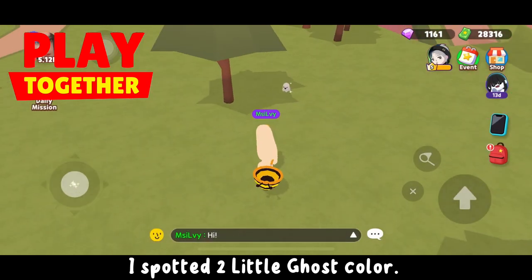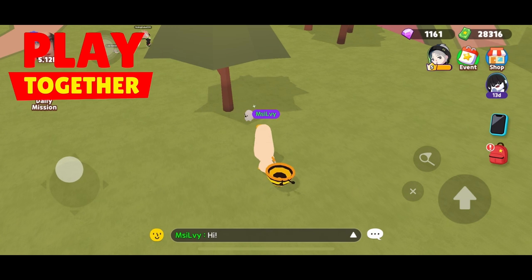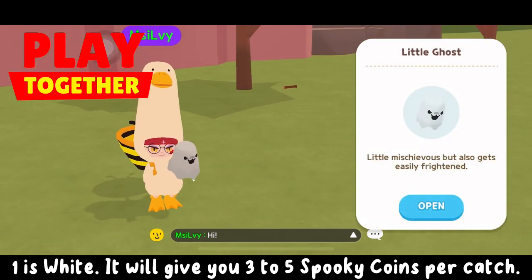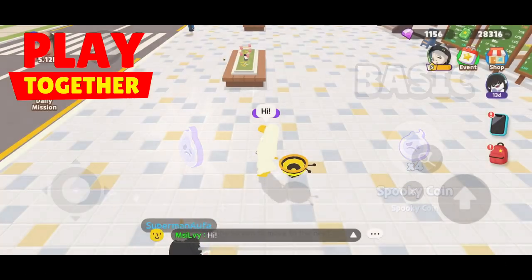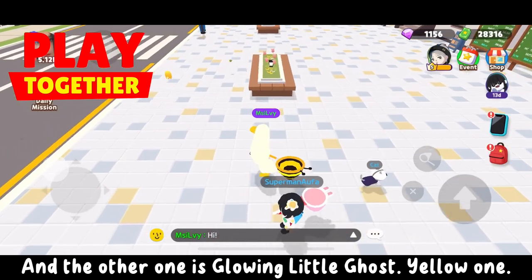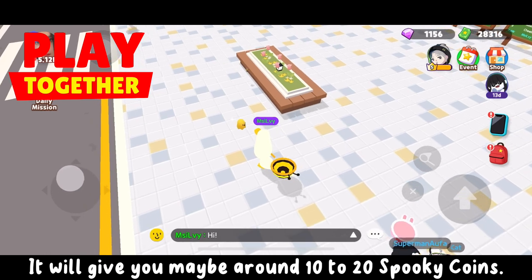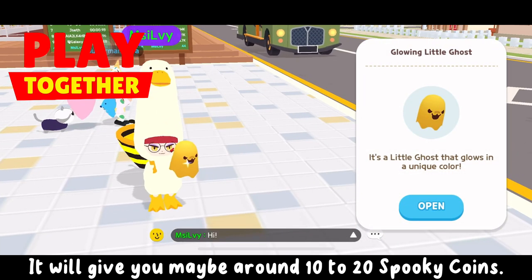I spotted two little ghost colors. One is white — it will give you 3 to 5 spooky coins per catch. The other one is a glowing little ghost, the yellow one — it will give you maybe around 10 to 20 spooky coins.